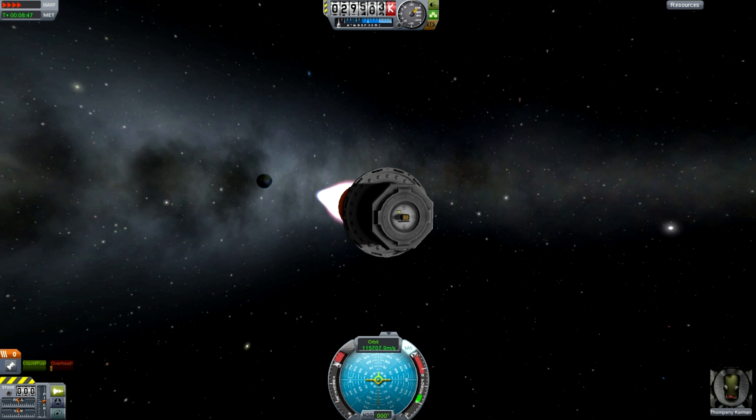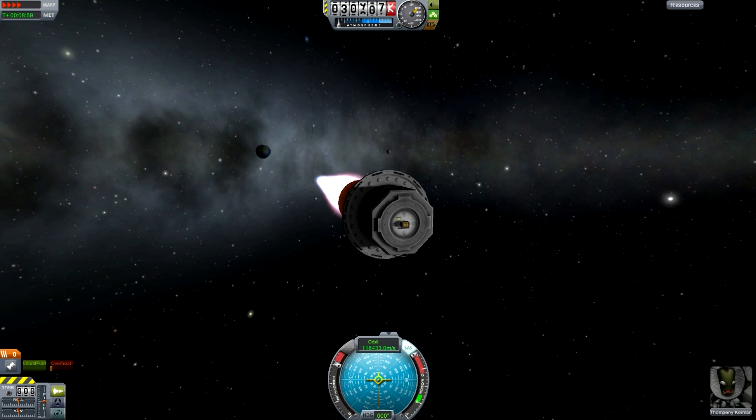Our speed is about to reach 120 kilometers per second. That means that with time acceleration at maximum, we could get there in one-tenth of a year — just over a month. Once this gets to 144 kilometers per second, that will be one month — a mere 30 days of time acceleration. I know you guys have gone all the way out to Eeloo and experienced how slow time acceleration can feel. There we go: 144 kilometers per second. That's 30 days of continuous time acceleration to reach another star, after about three or four minutes of in-game burn time.